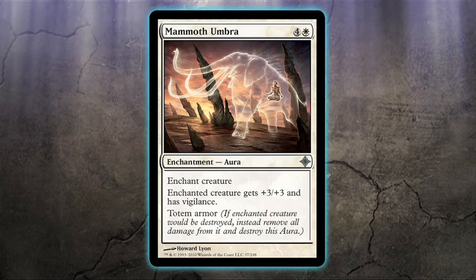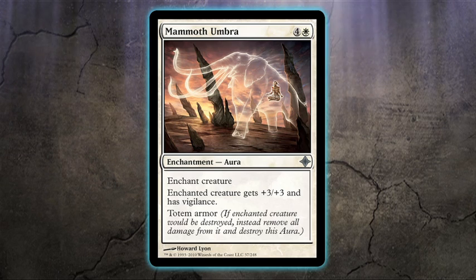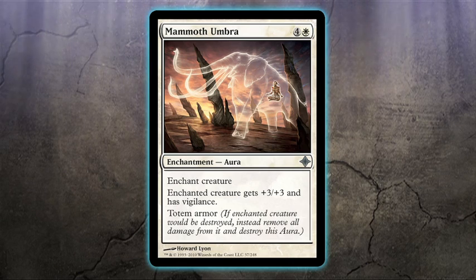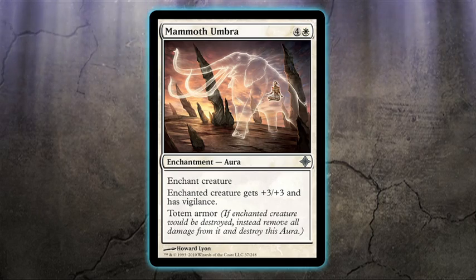There's some pretty crazy stuff going on in this set, with the Eldrazi rampaging all over Zendikar, so a little shielding can go a long way. To make it on Zendikar these days, you have to be pretty tough. Each aura with totem armor provides the creature some sort of bonus — increased power and toughness or maybe additional abilities.